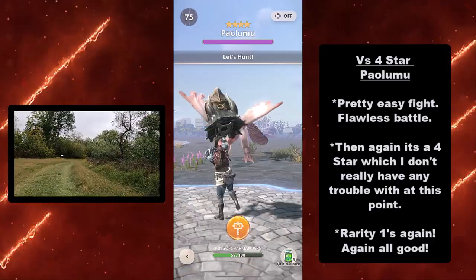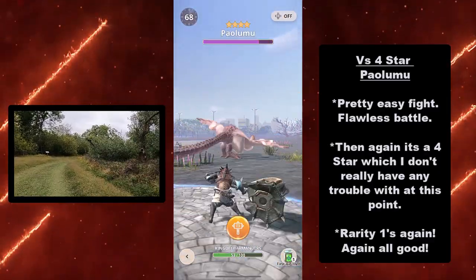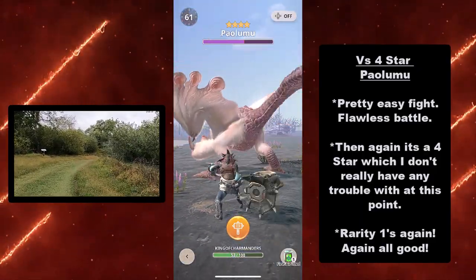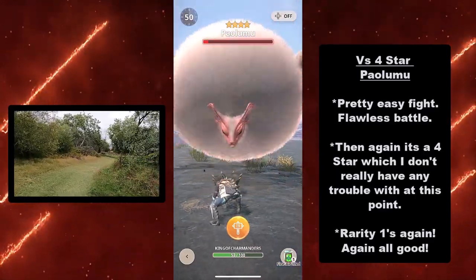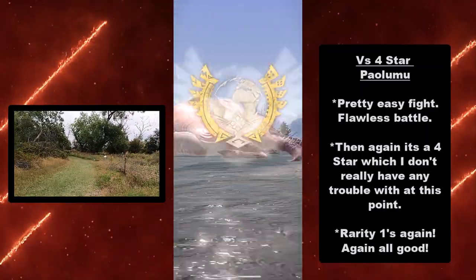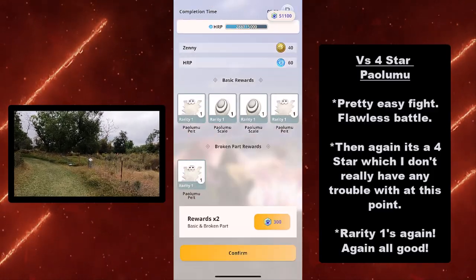Now we've got easy mode — 4-star Palumu. Pretty easy fight, flawless battle. I used to have trouble with 4-stars, but no more. You literally just smash your way to victory with this weapon. I only got rarity 1 drops again, but again it's all good.